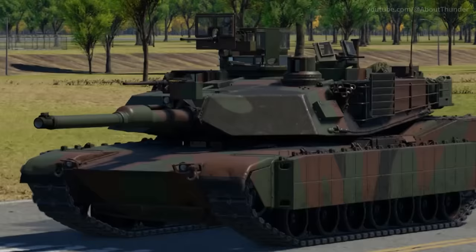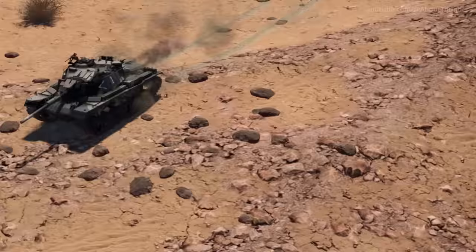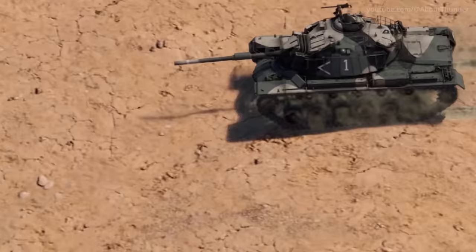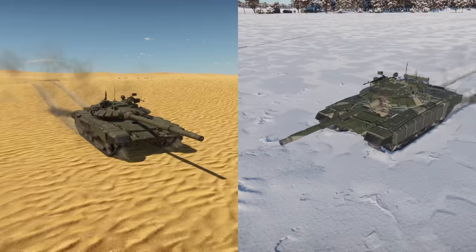While on the topic of stat card images, most of them actually show the vehicle in their stock configuration, as seen here with the M1A2 SEP and the T80B. Even the premium Magash 3 is shown in its stock configuration. However, we have an exception to this rule in the form of the T-72B3, as its stat card image shows the vehicle equipped with the UBH upgrade.